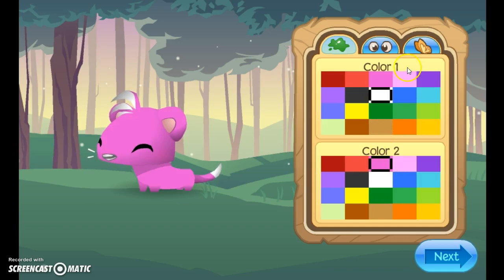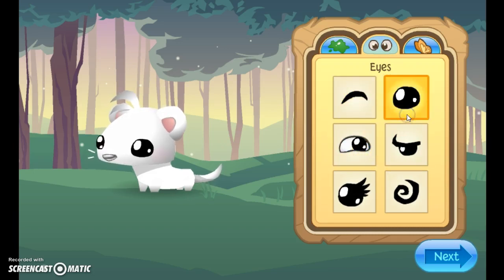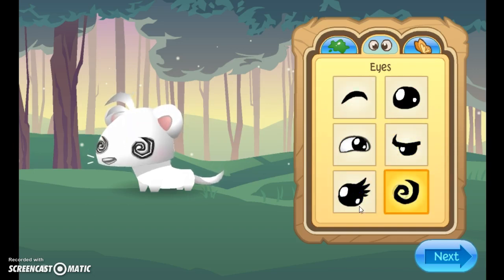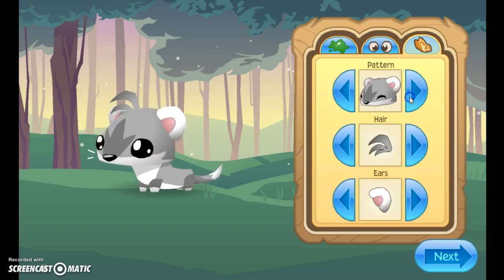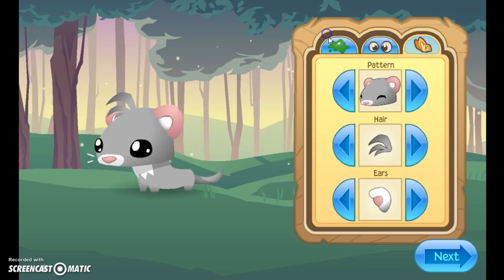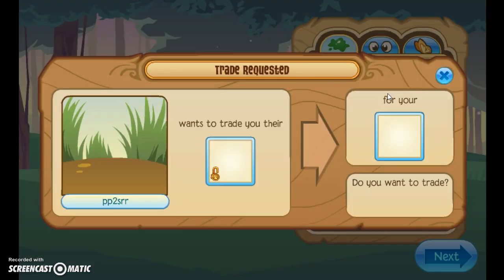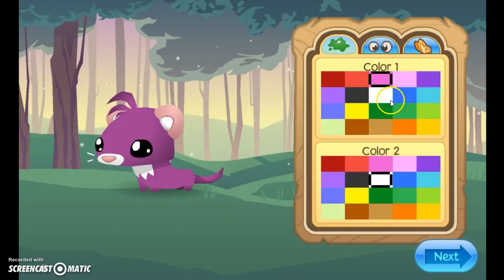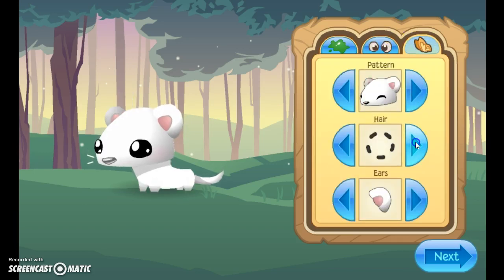Let me make my white ferret. I like these — mine's a bully so I'm gonna make this one. I wish I could make the pattern. I just want to get my white ferret. I think this means I have no hair, but yeah.